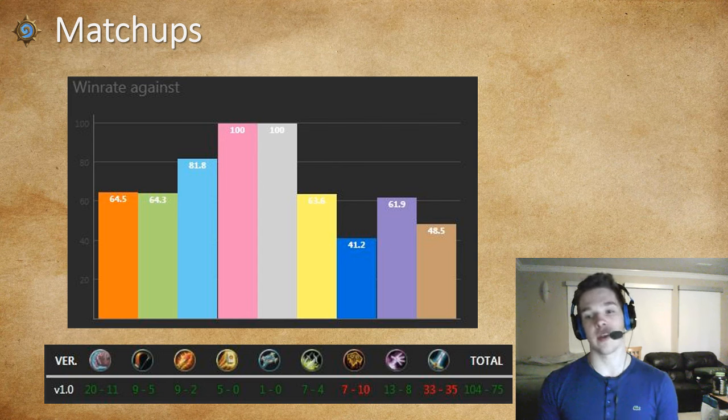Against Warrior we're below 50, simply because of C'Thun and Control Warrior. If you don't have a very aggressive start, your win rate against them is going to suffer. Against C'Thun and Control, you really want an aggressive start. Against Dragon Warrior, you really just want to think about how you can answer your opponent's cards — but I'll talk about that more in the individual matchup and mulligan videos.